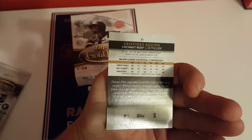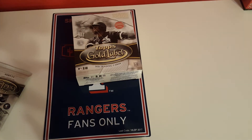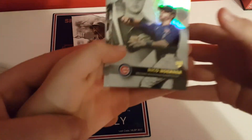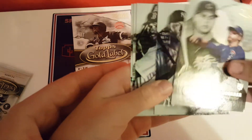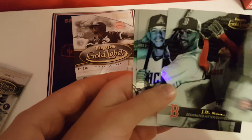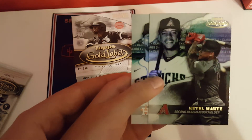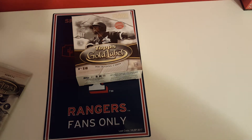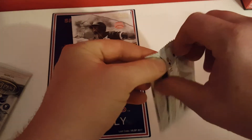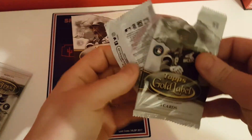The back looks pretty standard — name, beard. I don't think you're guaranteed, but almost every single box has had at least one numbered parallel, at least one purple. We got Nico — that's a good rookie — Aaron Judge, JD Martinez, Ketel Marte, and George Springer. He hit a home run tonight. Two packs left plus the framed one, and no numbered card yet.